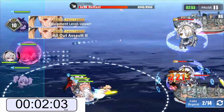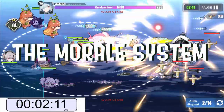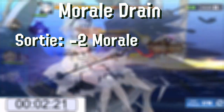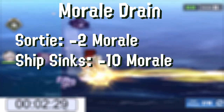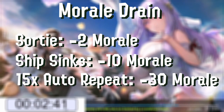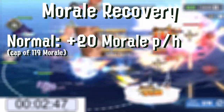Since we are doing multiple fights consecutively, it's important to go over morale drain and recovery. Each normal battle outside of Operation Siren and PvP consumes 2 morale each time you go into a battle. If a ship sinks while in battle, they also lose 10 morale, but in this run there is no instance of ships in the fleet sinking. This means that a maximum auto-repeat run can cost 30 morale each time, which is rather costly. All ships normally recover at a rate of 20 morale per hour, up to a cap of 119 morale.